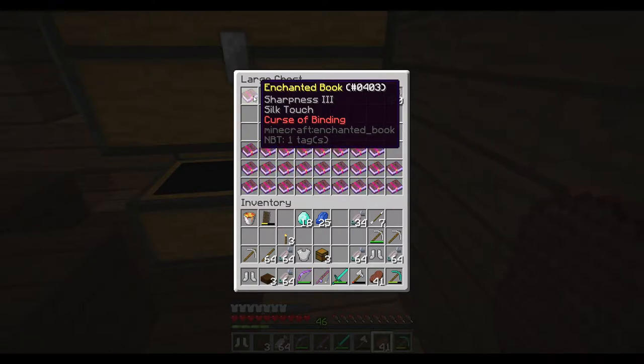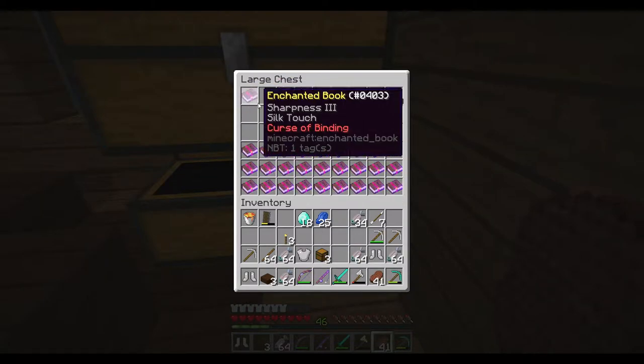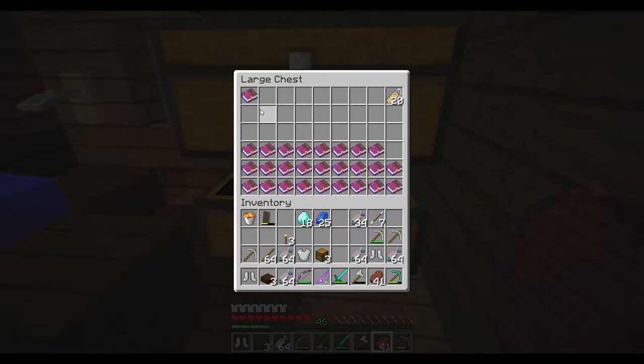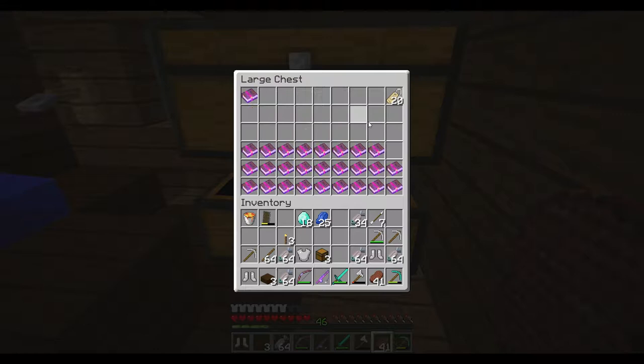So if I ever need to have silk touch - I don't know if the binding enchant works on your offhand. Like, if I put it in my offhand, if it screws everything up. But I have a silk touch book. Yeah, that sucks that it's got binding on it. But oh well.